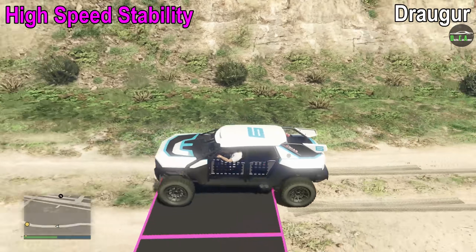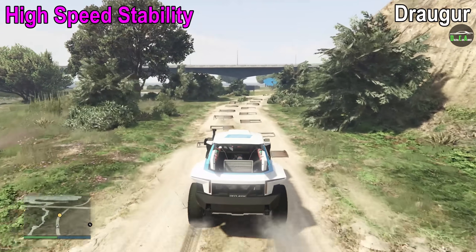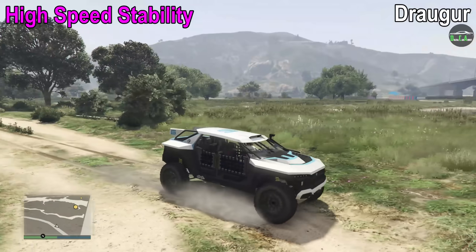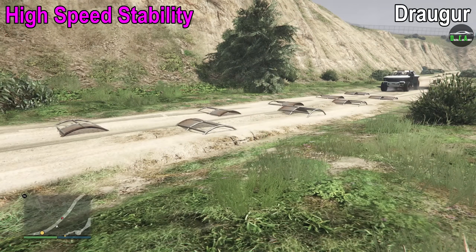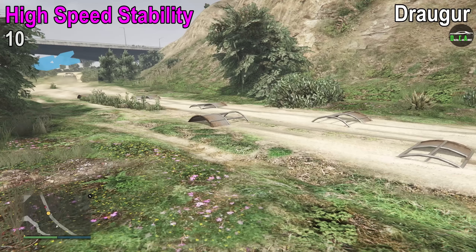High speed stability is extremely good — the Draugr makes it look like nothing is even there. Most vehicles have trouble on this one, especially towards the end, but this one is 100% smooth all the way through. That earns it an easy 10 out of 10 for this test.